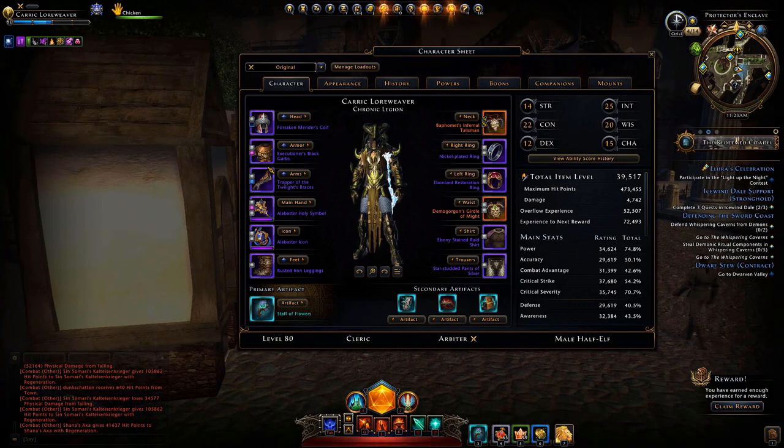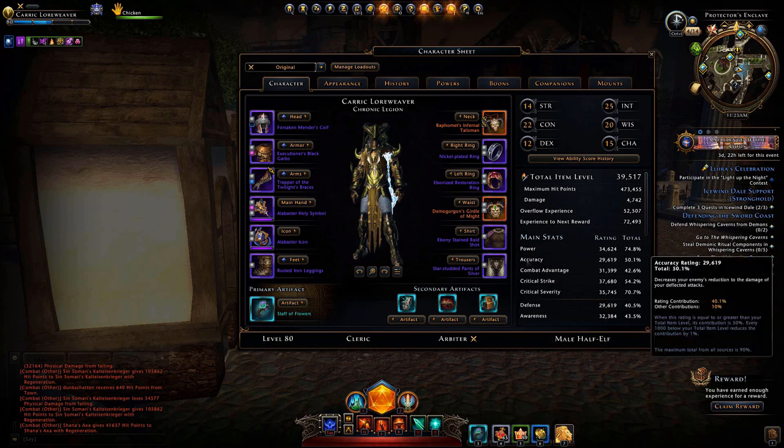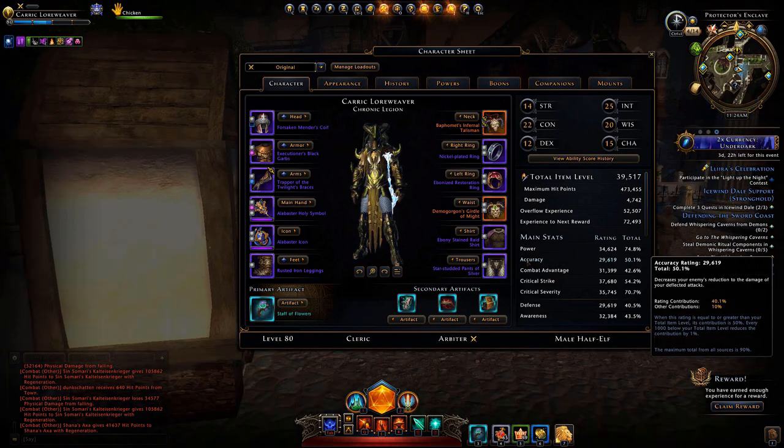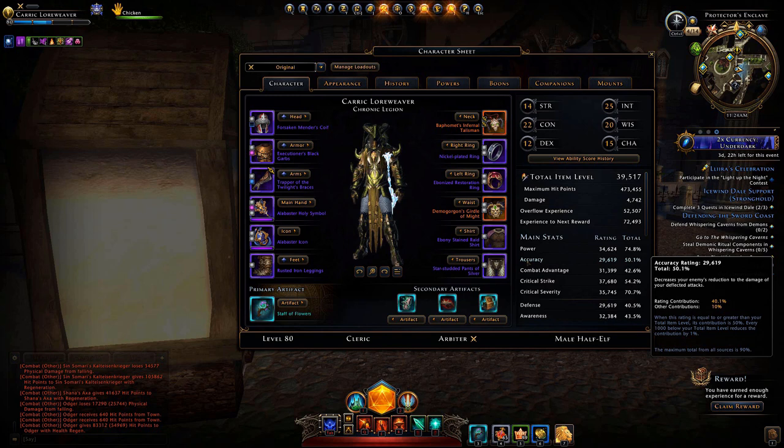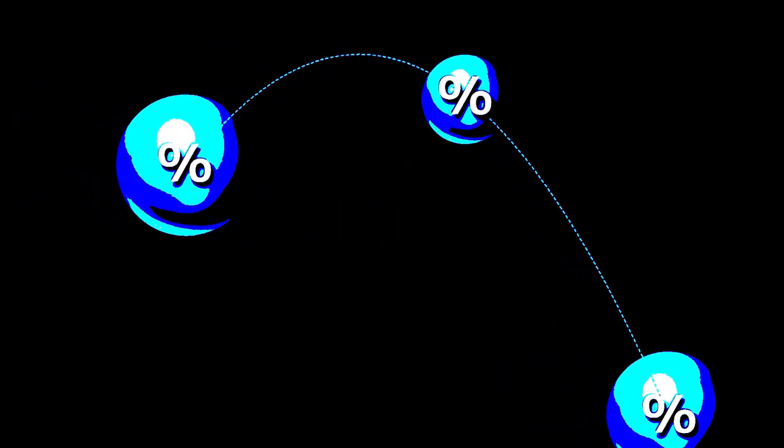For every 1,000 points below your total item level, you'll have one percent less in your percentage column. Accuracy is used when you attack something and it's deflected — it's the amount of damage that's still taken, so it's a deflect, not a miss. Right now 90 percent in any of these stats is the ideal amount because they are capped at 90. Accuracy is probably the least important of your main stats, so if you need to sacrifice some percentage points, pick accuracy.